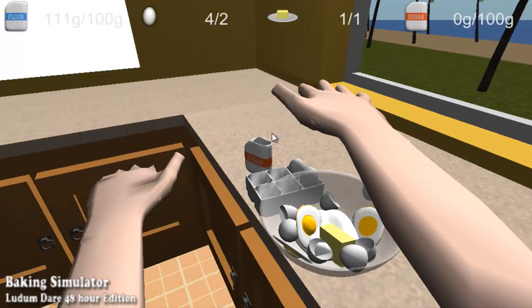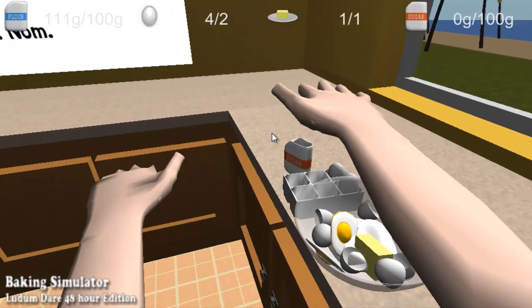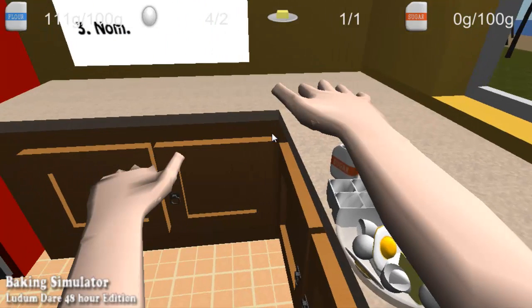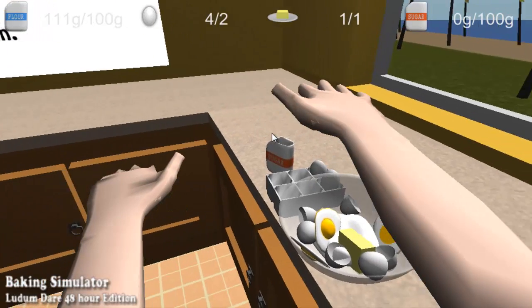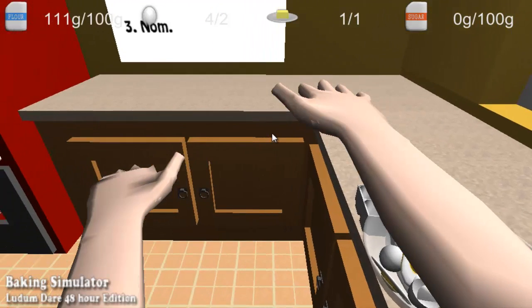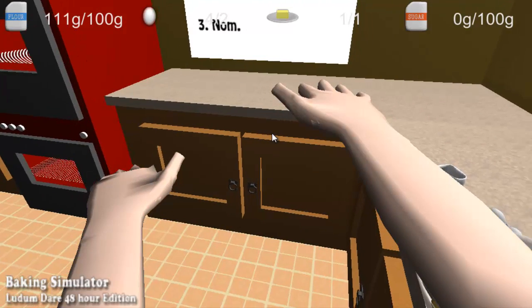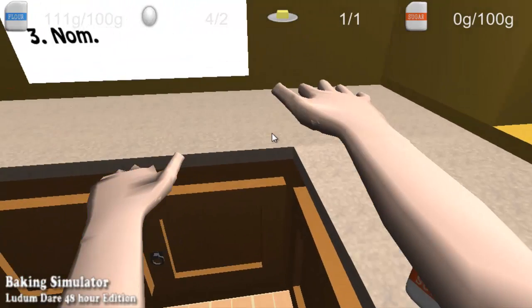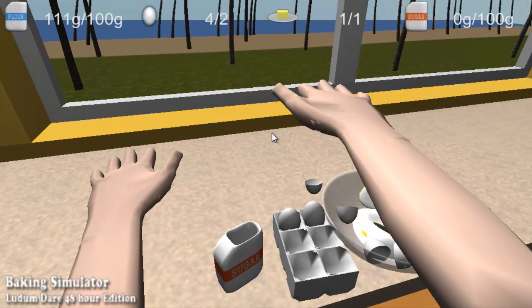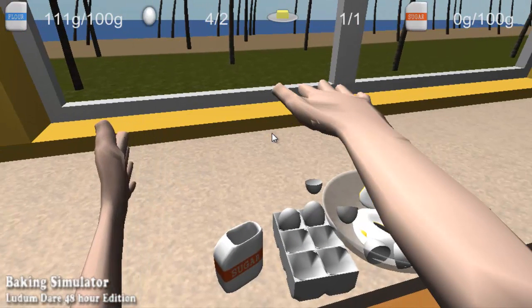What we need now is our sugar. Why does it say four eggs? I put three eggs. God dammit. What's in my way, I can't move. Oh wait, I'm not using the move button. Alright, now we're going to need to grab hold of this sugar.